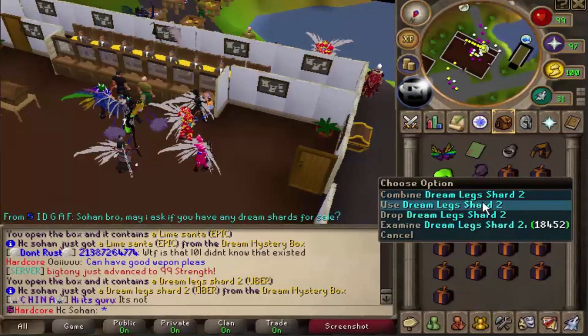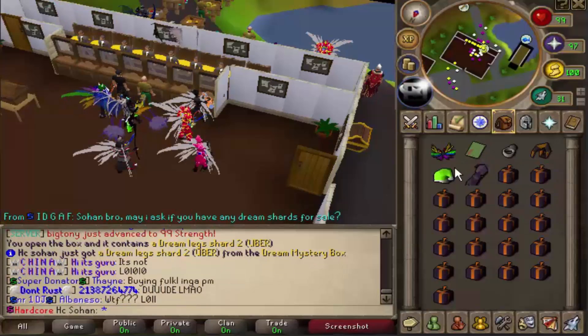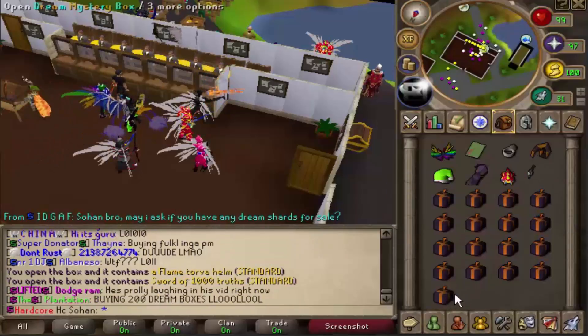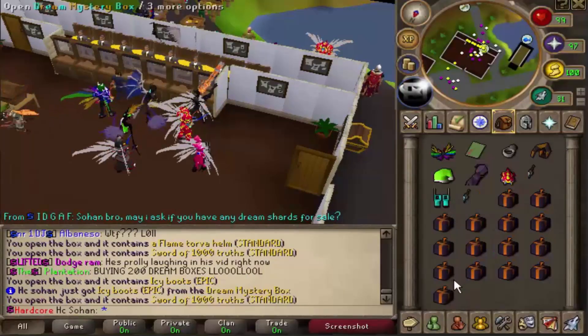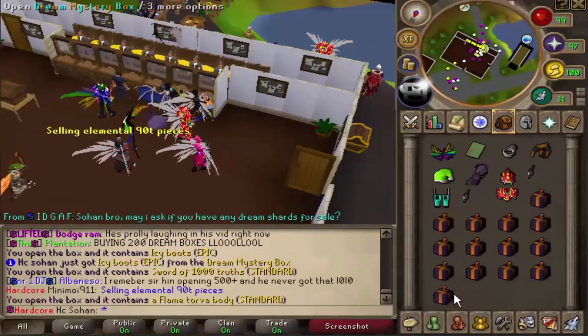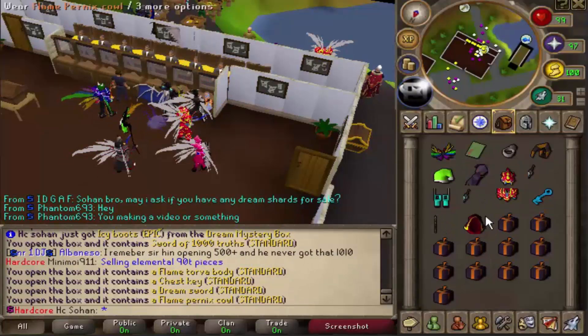Holy shit - we just got another dream legs! What is this luck? That's like three out of six incredibly rare items. We're getting so lucky. Icy boots as well - that's another 15 trillion. A hundred dollar PaySafe card and that's literally a hundred dollars in my bank account.